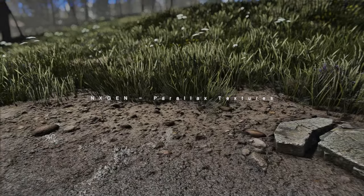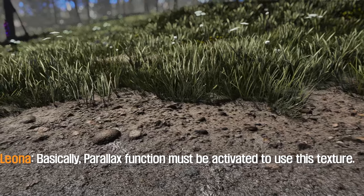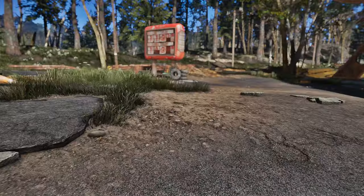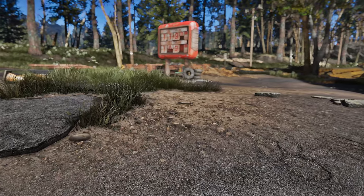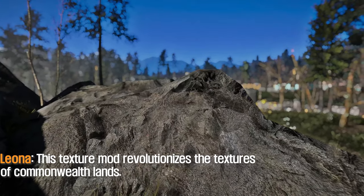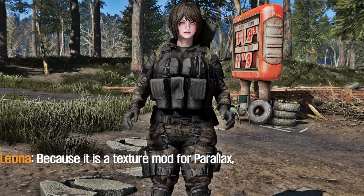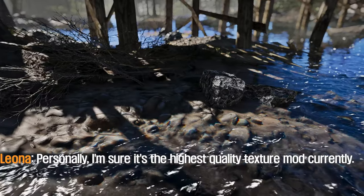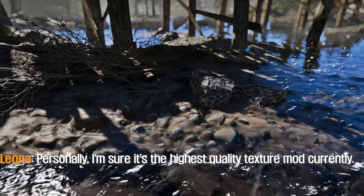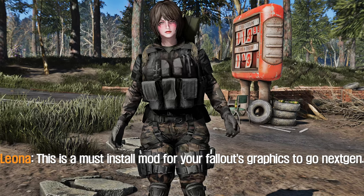The seventh mod to introduce is the Next Gen Parallax Textures mod. Basically, the parallax function must be activated to use this texture, and to enable the parallax function you must use the latest ENB. This texture mod revolutionizes the textures of Commonwealth terrain. Because it is a texture mod for parallax, it greatly enhances the three-dimensional effect. Personally, I'm sure it's the highest quality texture mod currently available. This is a must-install mod for your Fallout's graphics to go next gen.